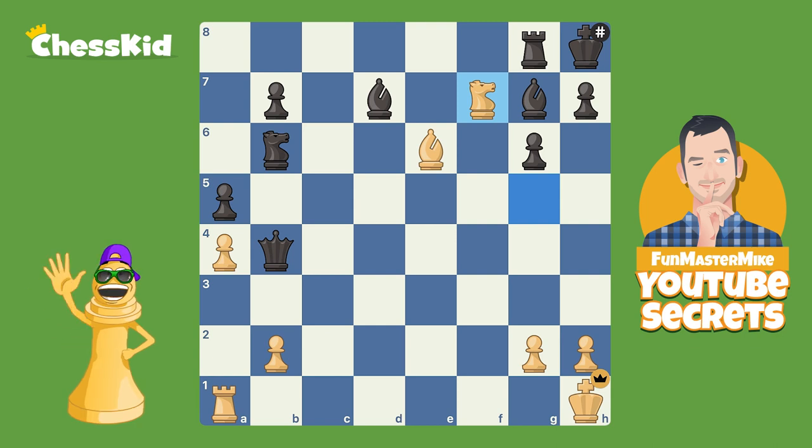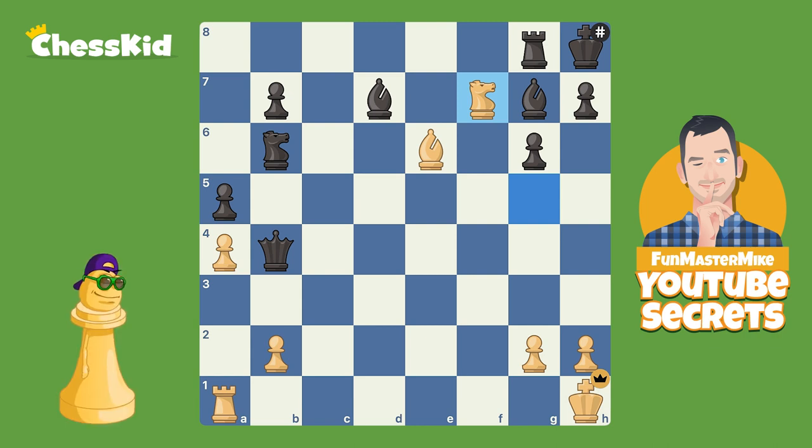We're going to look at five smothered mates from real life chess games that all happen in the first 10 moves. You might be able to use some of them in your games. Here we go.